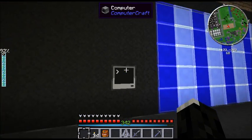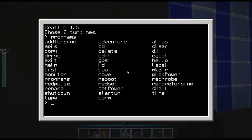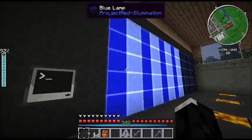Everything is controlled by ComputerCraft. I can show how many programs I have — there's set power, pick power, add turbine, and remove turbine. What that basically does is I can set the number of turbines. Pick power calls set power, and you pick the number of megawatts you want. I've currently set it to produce around 7 gigawatts, which shows eight turbines. Add turbine and remove turbine are just for a little more fine-tuning control.